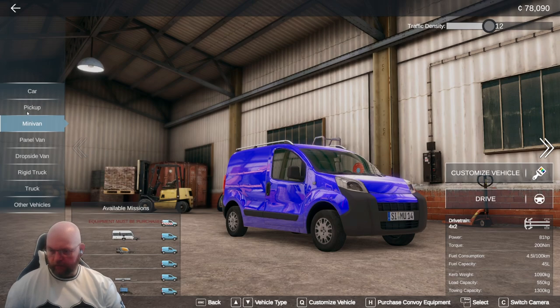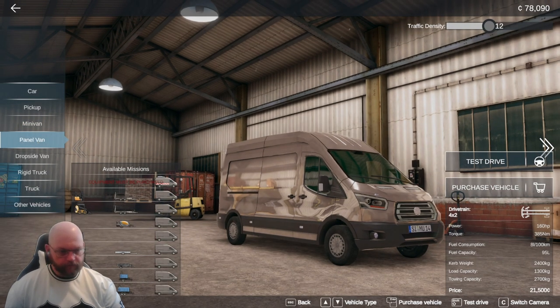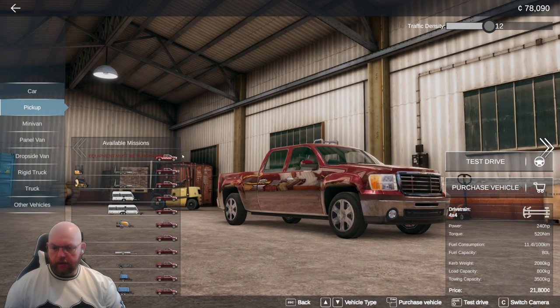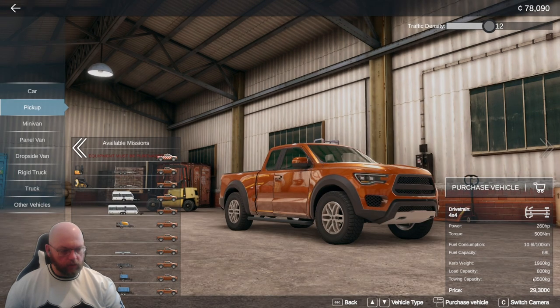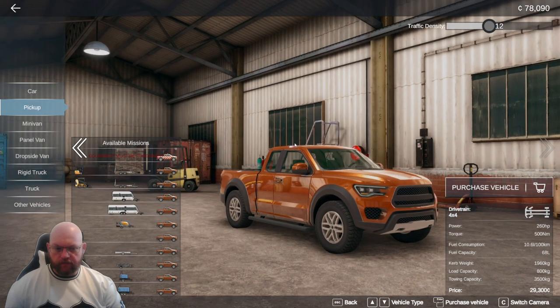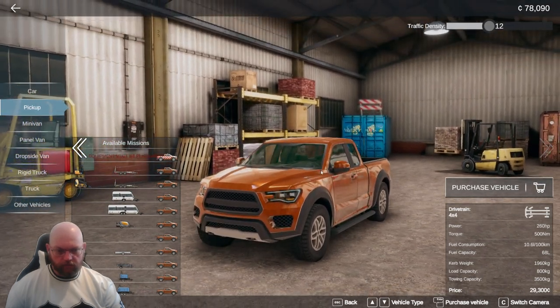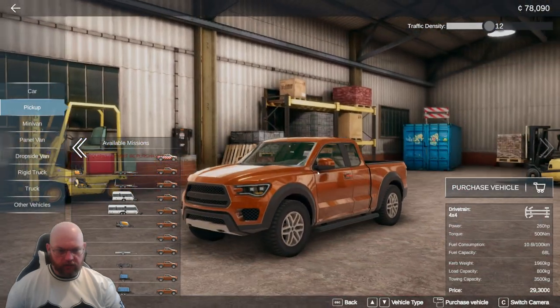So I think it was a toss-up between the panel van — panel van options are much the same, no real differences. The panel van would be 23 grand and that would be a lot of loading and pallets, a larger version of what we did with the minivan. But I think we're going to go with a pickup. It's just under 30 grand. It's a little bit like a Ford Raptor — Raptor, Ranger, something along those lines.